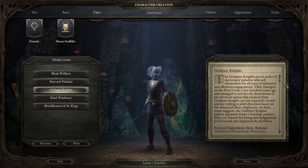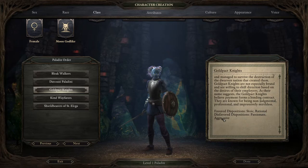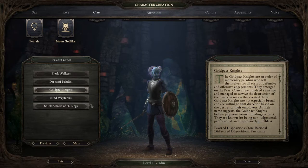The Gold Pact Knights are an order of mercenary paladins who sell themselves for all sorts of defensive and offensive engagements. They emerged on the Pearl Coast a few hundred years ago and survived the destruction of the dwarven nation that created them. They are not especially brutal and are willing to shift direction based on their employers' desires. Full payment forms a binding contract. They are known for being non-judgmental, professional, and impressively mirthless. Favored: Stoic and Rational; disfavored: Passionate and Aggressive.